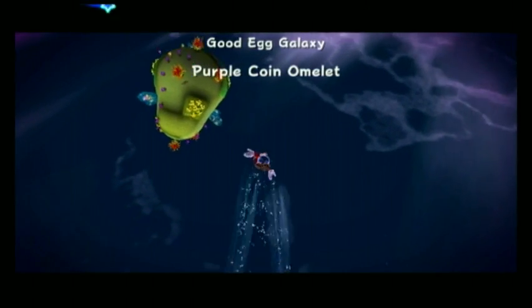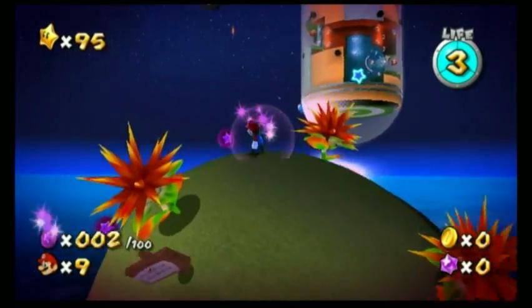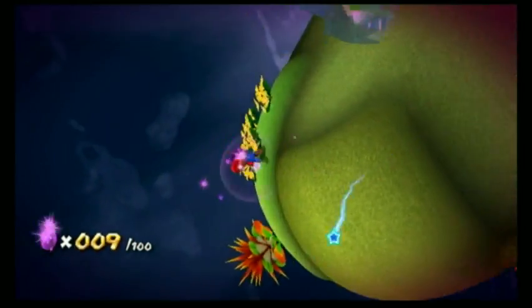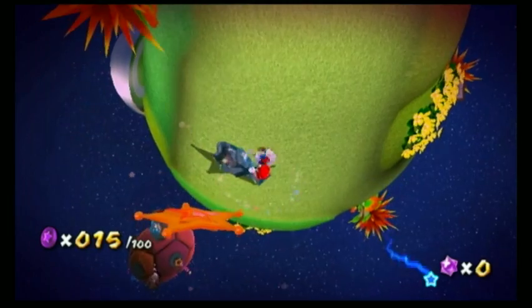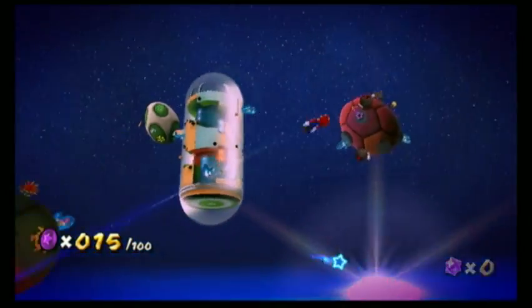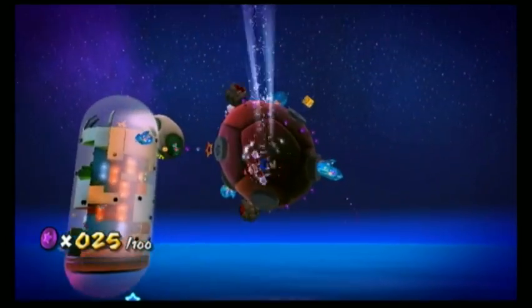Once you touch down here, you'll notice there's a whole bunch of purple coin things. The goal is always to collect 100. Sometimes there will be 150 available but you only need to collect 100, which is cool because it gives you the opportunity to make a few mistakes. You need super skill to collect all 150.